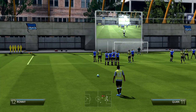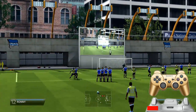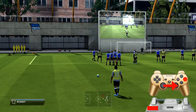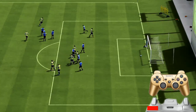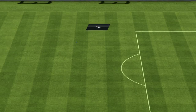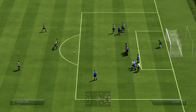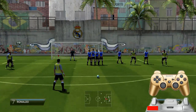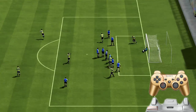Cambiamos de posición un poquito más centrada para sortear la barrera. Le damos tres barras más o menos de potencia. LB o L1 pulsado, cargamos la barra de potencia unas tres barras, echamos el joystick hacia la derecha mientras estamos cargando. Este tipo de tiro también puede ir por debajo de la barrera, aunque si cargamos poco va a golpear en los pies de los defensas, así que hay que echar el joystick hacia arriba.